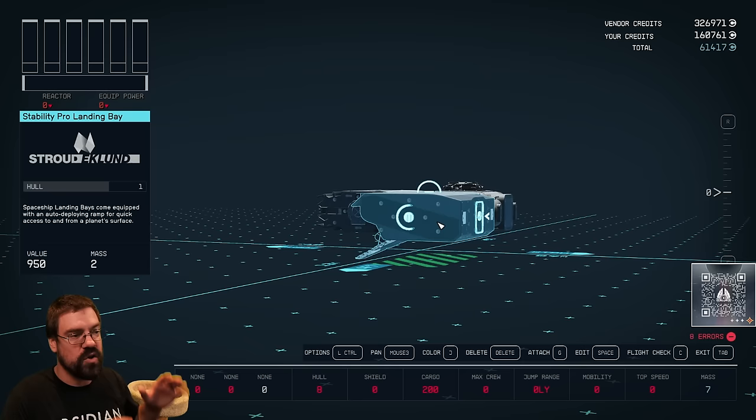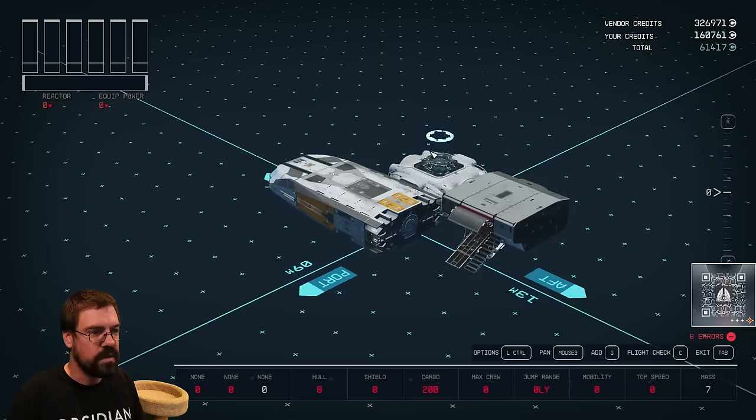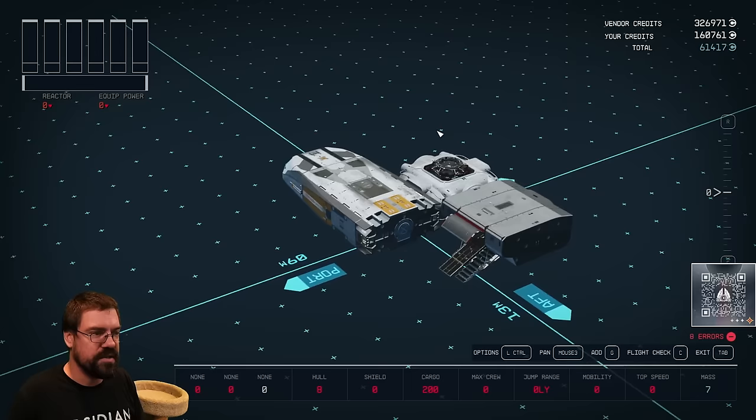We're going to have to base the rest of what we put on the ship around that to make sure the staircase is perfectly where it needs to be. You can't just build things down below that level because it would be off the ground and would not work. Once you put this landing bay piece on, that is going to be the base layer of your ship moving forward.